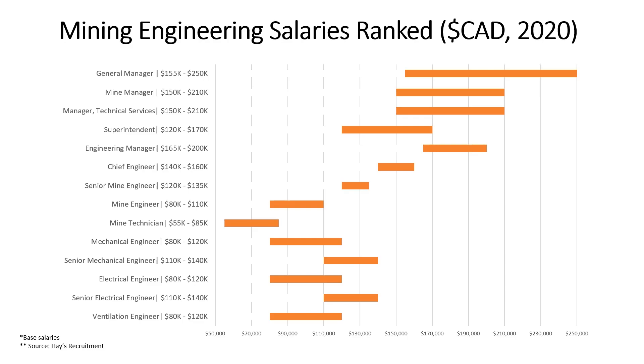The Mine Engineer makes 80k to 110k as a base salary and typically requires at least four years to reach this position. EITs (engineers-in-training) can make anywhere from 60k to 80k — that's not on the chart but something I know from experience. One below that we have the Mine Technician who makes 55k to 85k. EITs require a four-year bachelor's degree, whereas Mine Technicians typically just have a diploma or no degree and do more hands-on work.